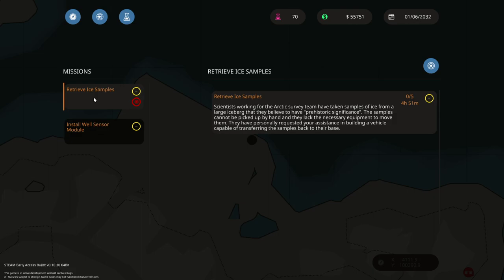Okay, so the mission is called Retrieve Ice Samples. Scientists working for an Arctic survey team have taken samples of ice from a large iceberg that they believe has prehistoric significance. The samples cannot be picked up by hand and they lack the necessary equipment to move them. They have personally requested your assistance in building a vehicle capable of transferring the samples back to their base. There are five samples, as you can see, and we have just under five hours to do it. I'm hoping to do this in one trip — there's probably going to be a lot of extra time here.